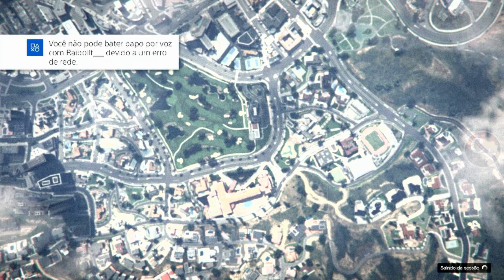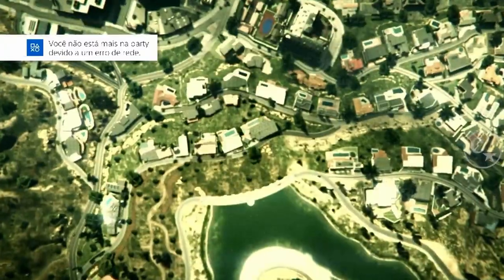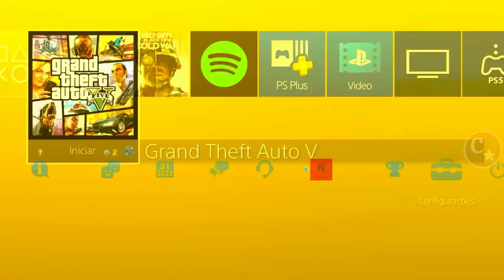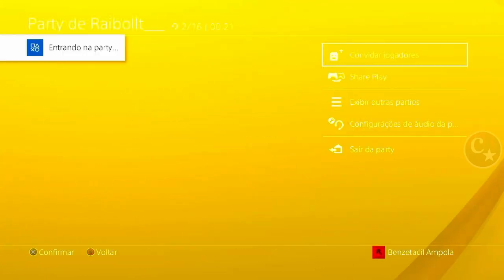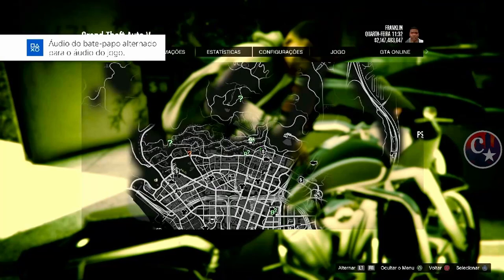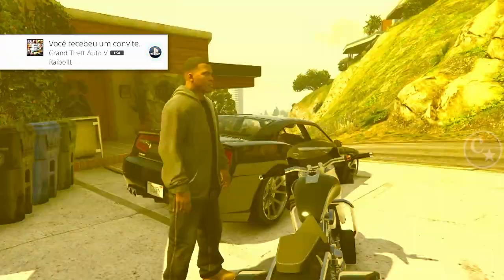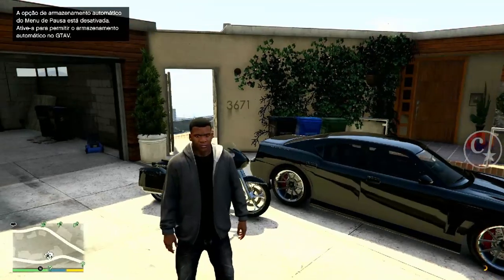Chegando no modo história, vou pedir ao amigo para mandar um convite da sessão, para que eu possa estar retornando para a mesma sessão que ele. Então vou reconectar a minha party com ele — ele vai me mandar um convite da sessão para eu estar retornando. Mandou, vou retornar.